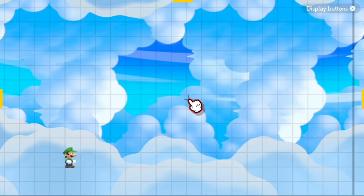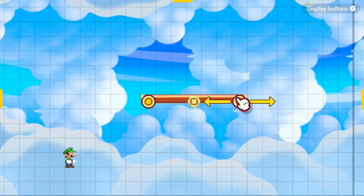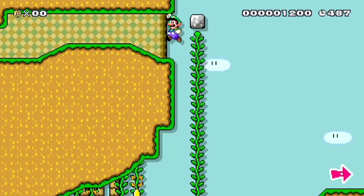First, you have to decide your gimmick. This will lay the foundations for your course. In our worked example, I'll use the Seastool platform.